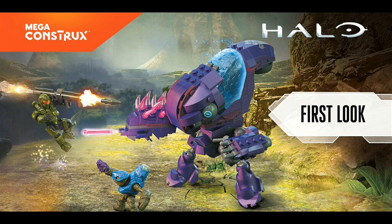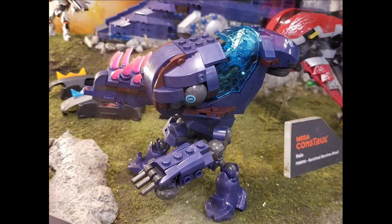Now there's a set that includes the Grunt Goblin, or Grunt Mech as you may call it. It includes two figures: a Spartan Operator and a non-articulated Grunt. It also features firing effects with the Grunt Goblin's stinger, a rocket launcher effect, and a close-up view of the Grunt's cockpit where the Grunt fits inside perfectly.